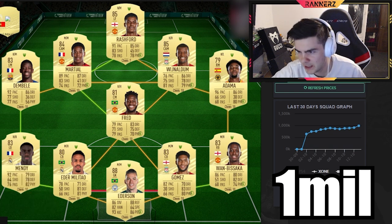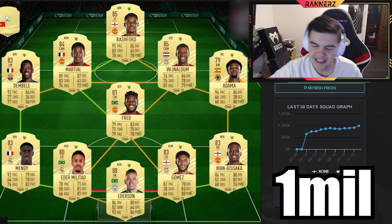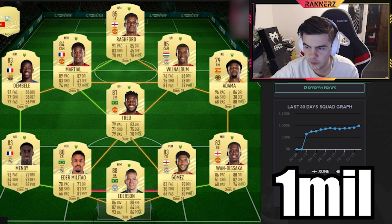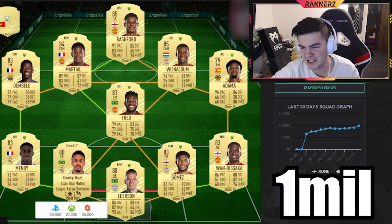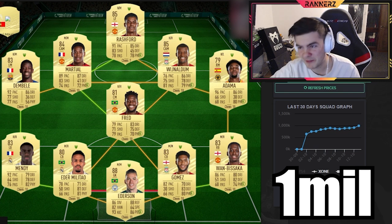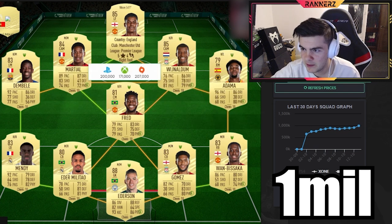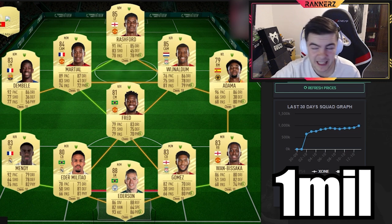We've got Militao, who's always a solid choice, and Mandy — best at the back. Fred is the holding center mid, and you can go with Fabinho as well, especially since the other CDM will be going forward. It is the weakest part of the team and it's for the link to know that — you just have to pick one of them. Martial is out wide this time with Adama, and Rashford is once again at striker.